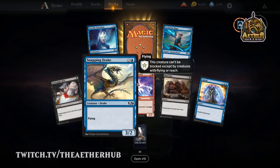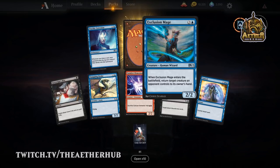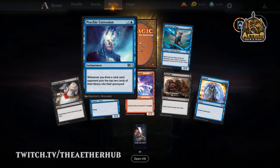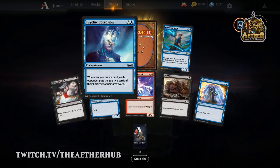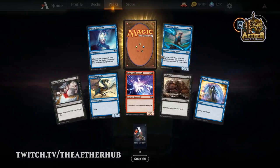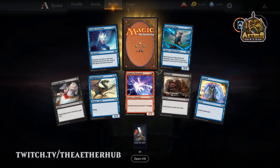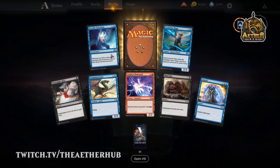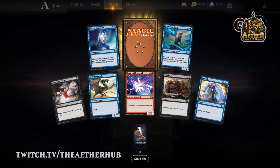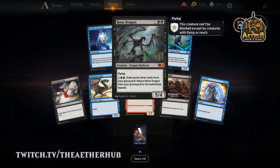You say it's viable in limited, but it's just not going to be a standard thing? Probably not, because you do have things like Thrashing Brontodon and Reclamation Sage now that take care of enchantments pretty easily. There are certain matchups where mill could definitely be a thing, but I'm having devious control thoughts — I'll just ignore it. I forgot about Bone Dragon.